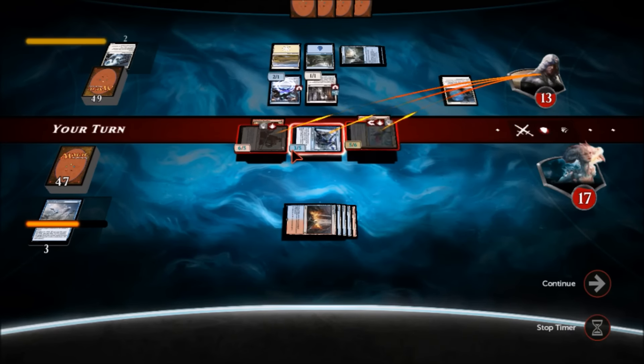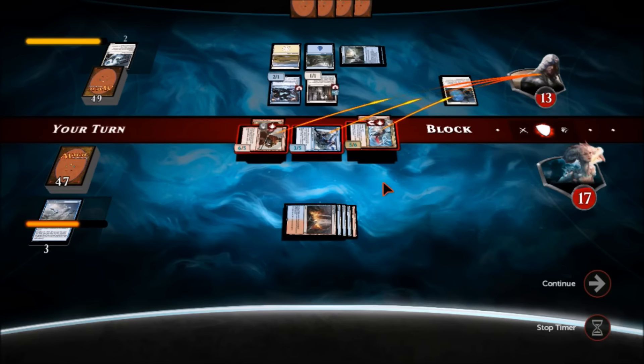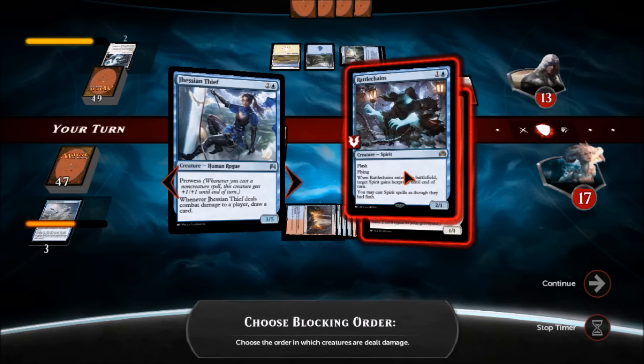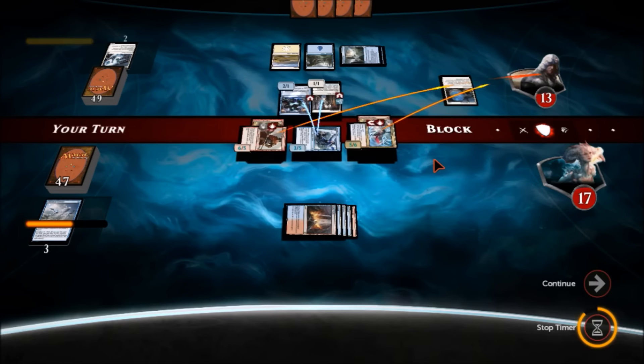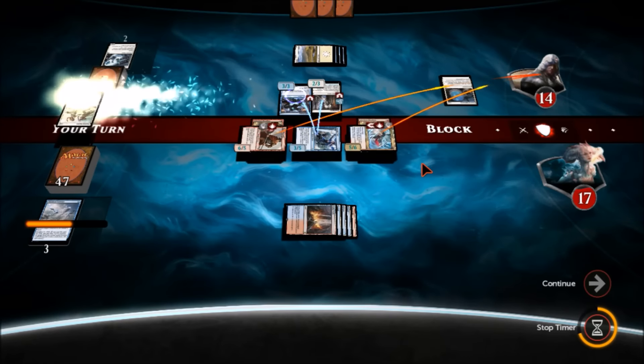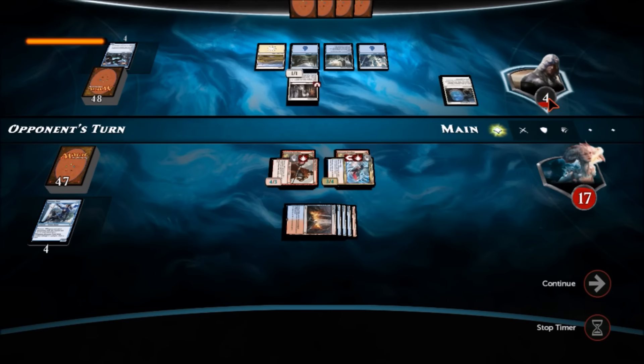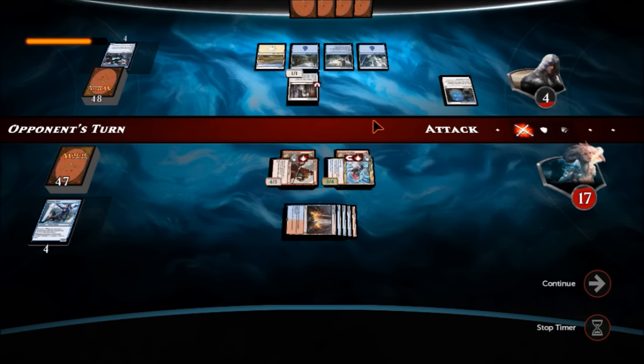Oh my god I can't believe I did that stupid move. I think that would've been a kill here. I'm not sure I get why — oh, Tandem Tactics. Now all I need is an Exquisite Firecraft to finish him off. We're in top deck mode though. He's gotta be able to deal with both of these right now — blue and white definitely has that. Guys, I know the down votes are coming for that stupid move. He'd be dead right now — that was worth an extra four points of damage. Epic, epic screw up.